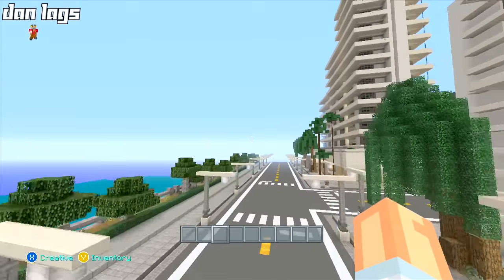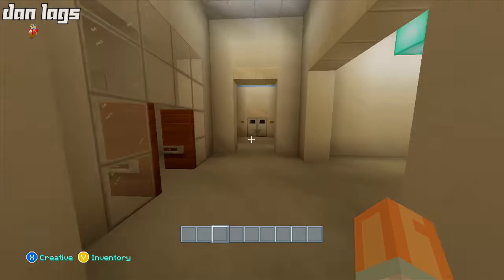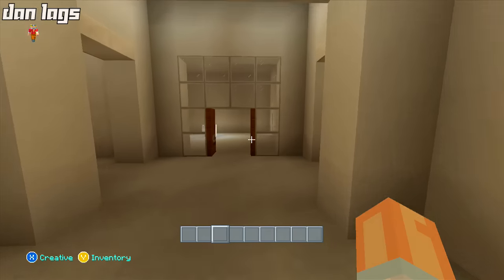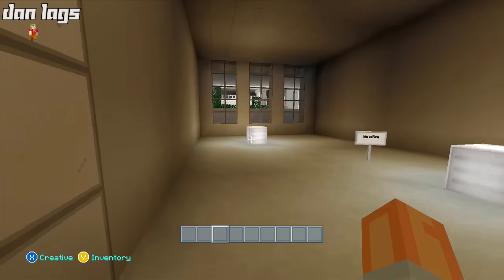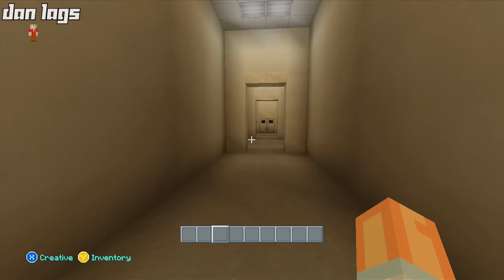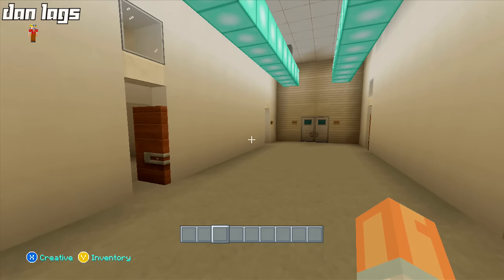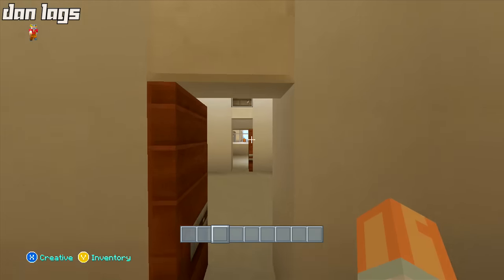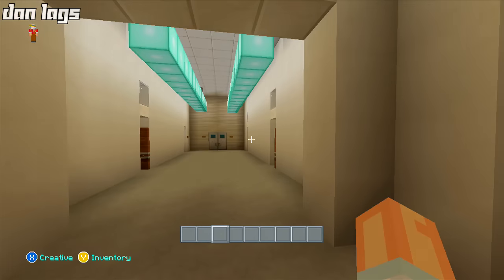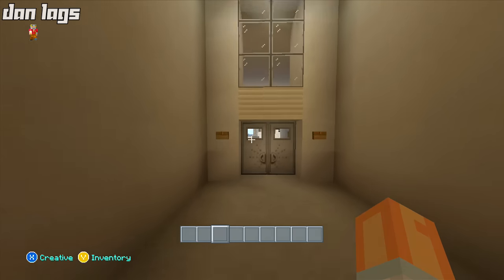To get started with today's building, I want to come over here and direct your attention to this side of the hospital. Right now we have these two iron doors that basically connect to what I had hoped would be board of directors offices or a hospital president area or something like that. But I've decided I'm going to change this up — I'm going to make this entrance actually an entrance to a lobby, and we're going to have private practices within the hospital.